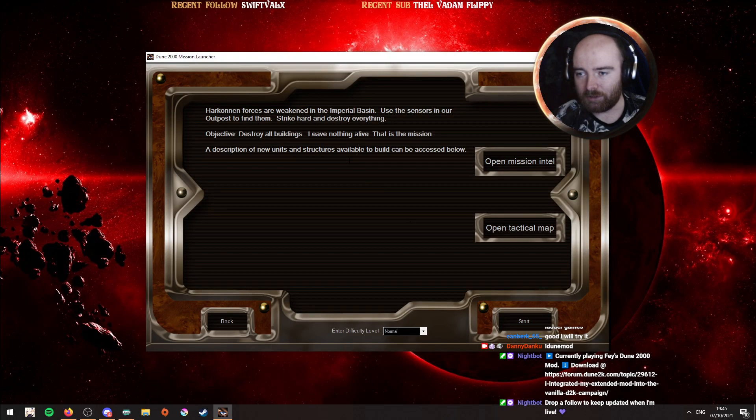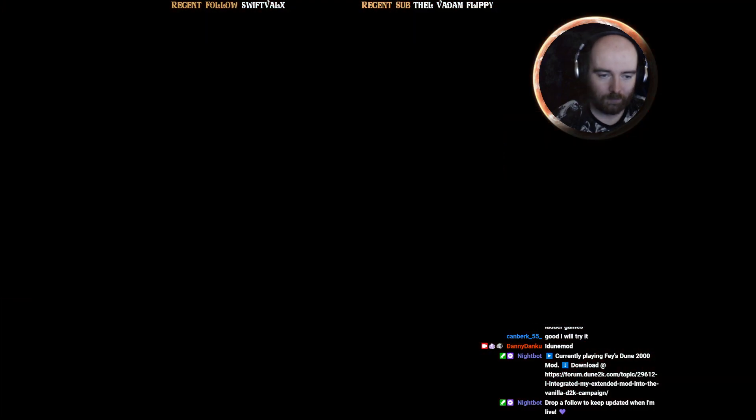Alright, mission 2. Our Conan forces are weakened. Use the sensors in our outposts to find them, strike hard, destroy everything, destroy all buildings, leave nothing alive. That is the mission. Cool, let's go.